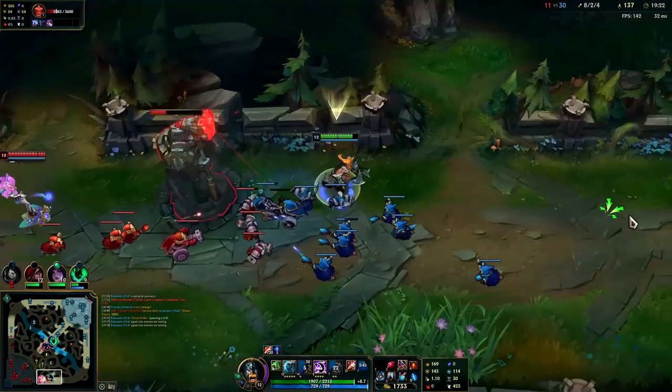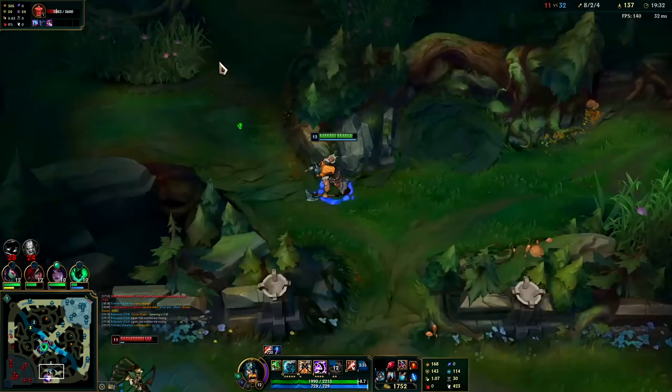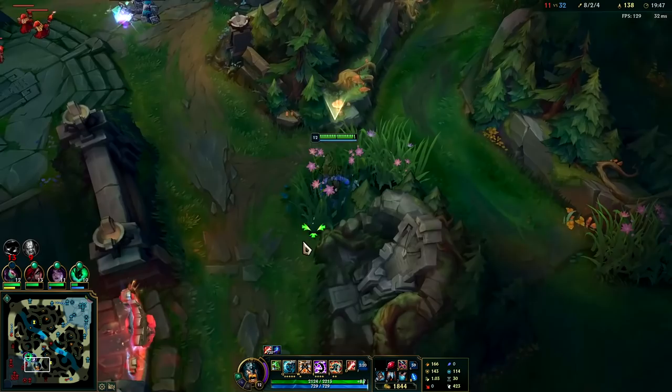They're gonna peel down here after me in a second — I need to get out of here. I have some counter pressure mid, I can come back in. I have my R — I want Ashe to ult me, I want Ashe to get in my face and stop hiding under the turret. It's Olaf's time to shine.